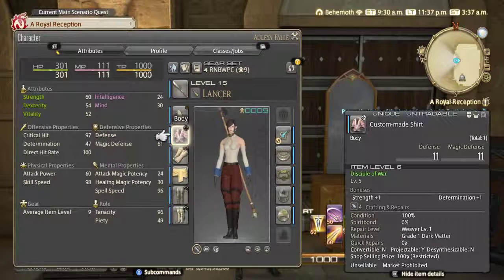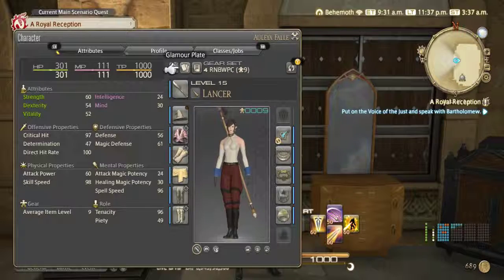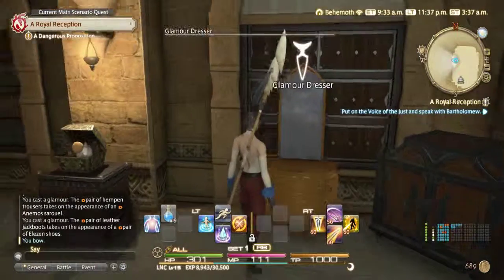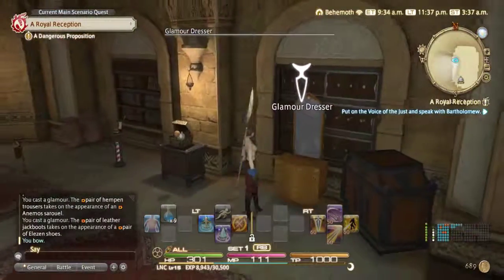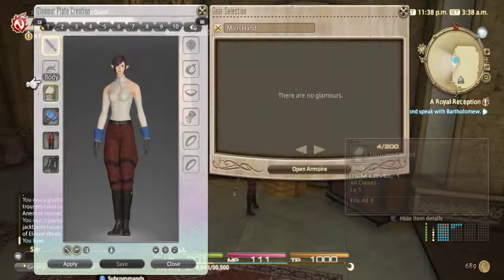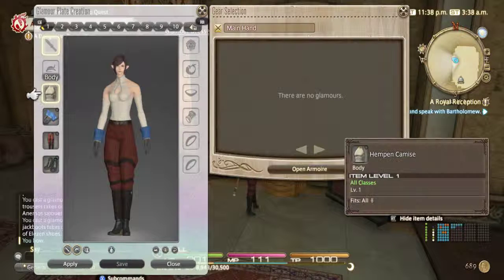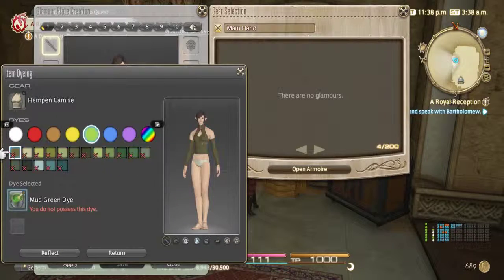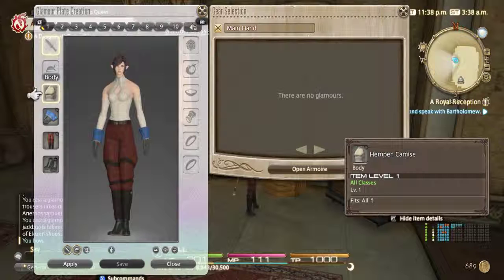But if you're using the glamour plate system, I wouldn't recommend dyeing that way. I would recommend instead going to your glamour dresser within the inn room, go down to edit glamour plates, and then if you select here, right click, press X, or press square depending on your controller and preferred method of play, then you can go to dye. This way is much more efficient with the glamour system, because whenever you apply your glamours over any future armor sets you may have, you don't have to re-dye your armor all over again. The dye will be saved inside the glamour dresser.